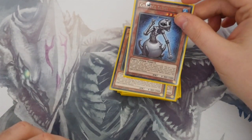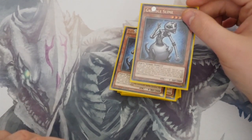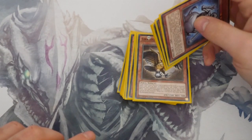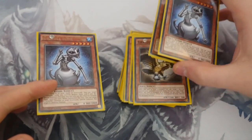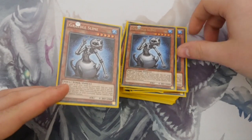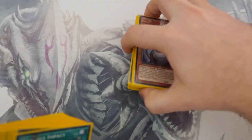Finally, Gradle Slime — your tuner monster. His effect is amazing: whether he's in your hand or graveyard, you target two Gradle cards you control — could be spells, traps, monsters, any mix — and destroy them. If you do it with Eagle, Eagle gets destroyed and takes your opponent's monster. Slime then brings back Cobra from the graveyard, and you synchro into Gradle Dragon. Gradle Dragon is an absolute beast, and we'll get to the extra deck.